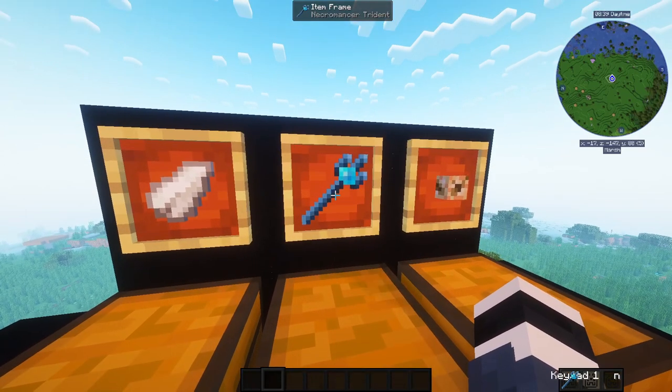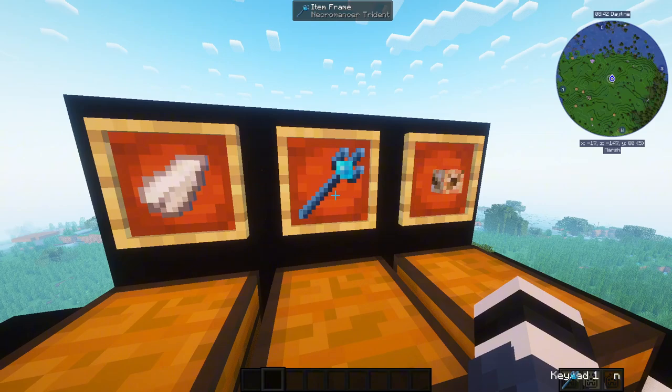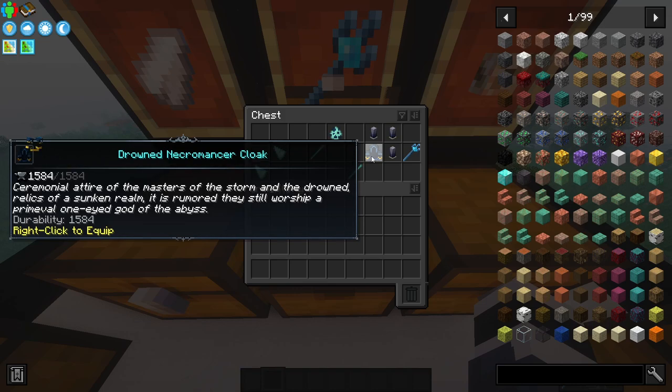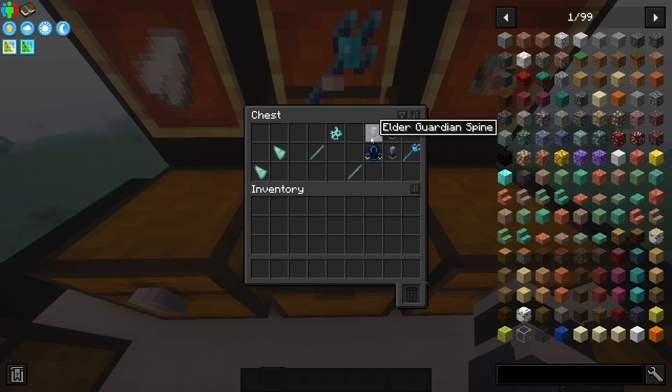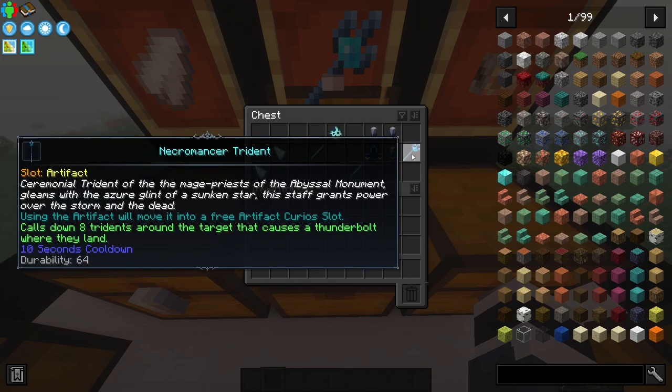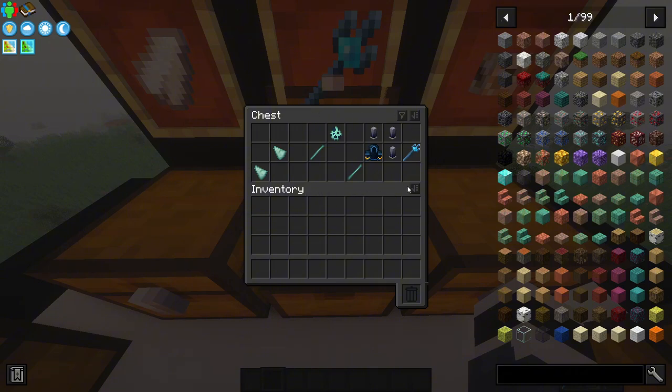Next item is Necromancer's Trident. This can be obtained in 2 ways. You can kill the Drowned Necromancer, which has a chance to drop the Necromancer's Trident, or you can craft it. To craft it, you need Prismarine Rot, a Drowned Necromancer item - any clothing will work - and 3 Elder Guardian Spines. For Prismarine Rot, you just arrange Prismarine Shards and you get Prismarine Rot. Whichever method works for you faster, do it.